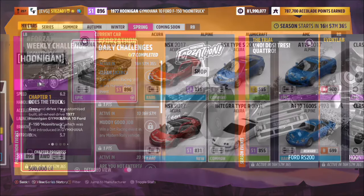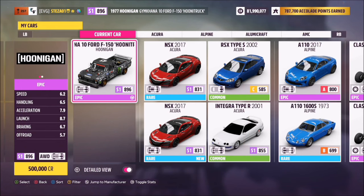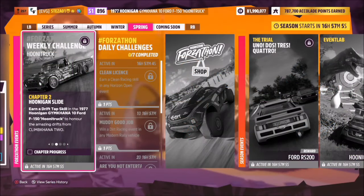This is the 1977 Ford F-150 Hoonitruck — it will set you back half a million credits from the auto show if you don't own one already. I also want to note that I'm not doing a tune for this week's Forzathon, as we just don't need one; the truck is perfectly good as it is.